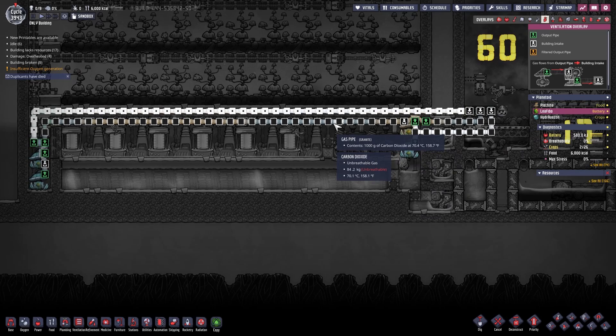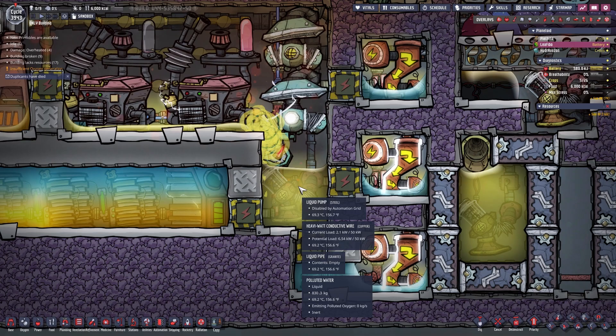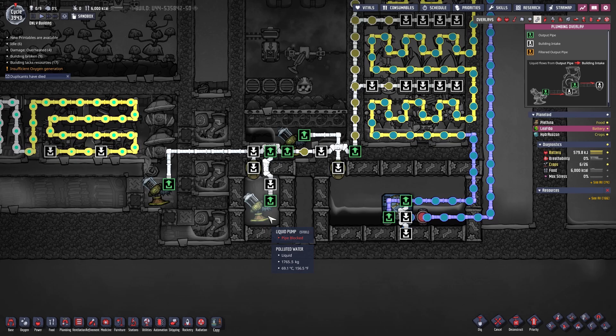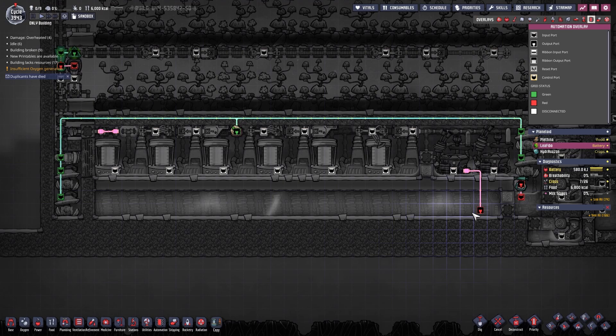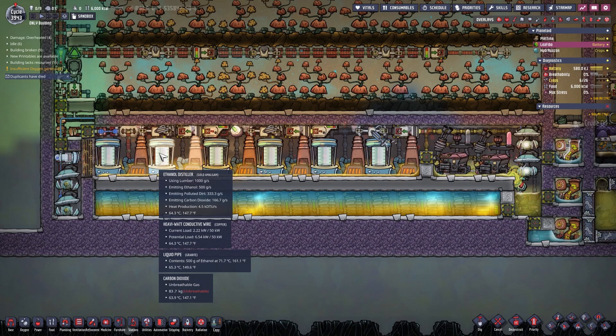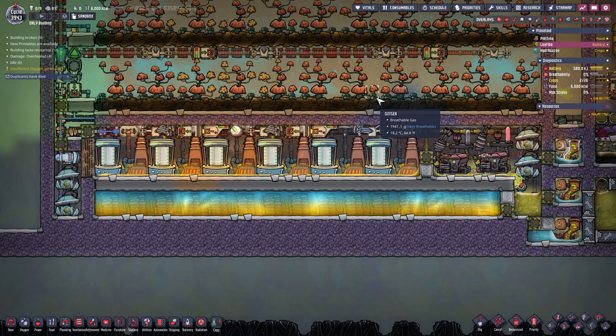We are also getting rid of the carbon dioxide with the help of the pumps here. The carbon dioxide will then be fed to the slicksters — everything else will accumulate in the room. At the moment we have 84 kilograms of carbon dioxide here. The polluted water dropped by the petroleum generators is collected right here and fed to either an infinite storage down here or to the thimble reed farm. Right underneath the petroleum generators and ethanol distillers we have a lot of jumbo batteries to keep things running. Everything is controlled by this smart battery to the right, which I disconnected so it just runs forever.